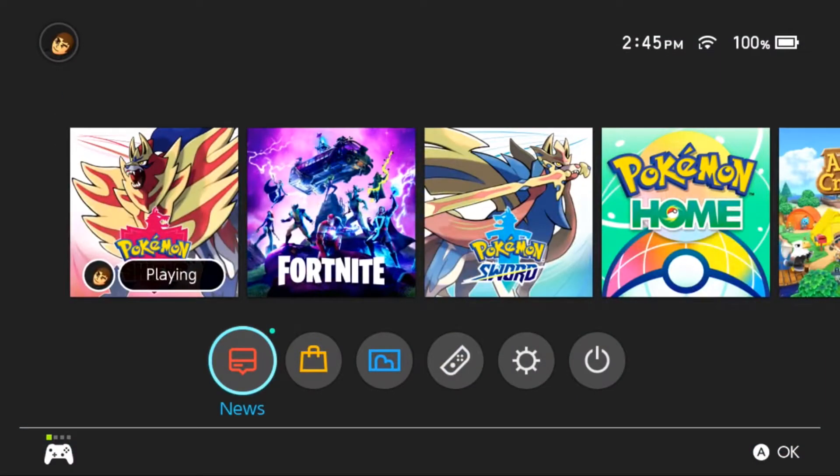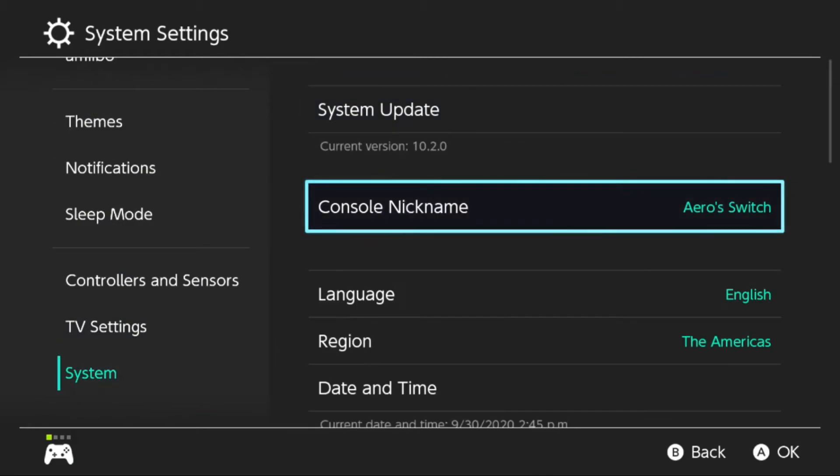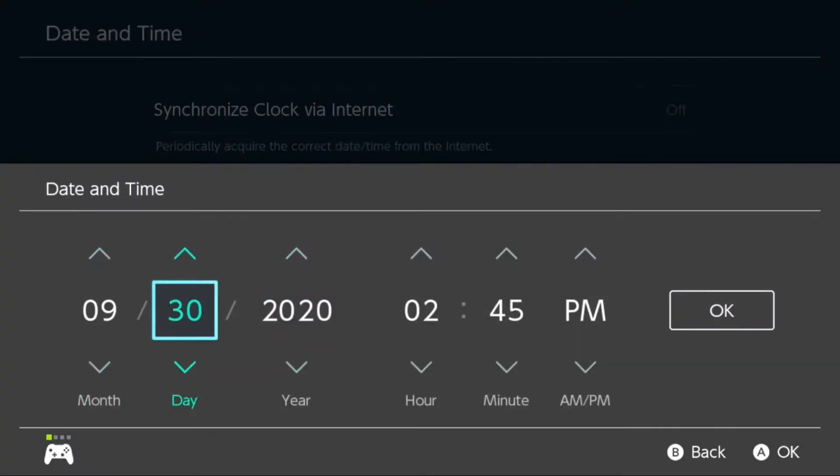Go ahead and start off by flying to the Tower of Waters in Challenge Beach. Go to your Switch system settings and change the date and time to September 30th, 2020.